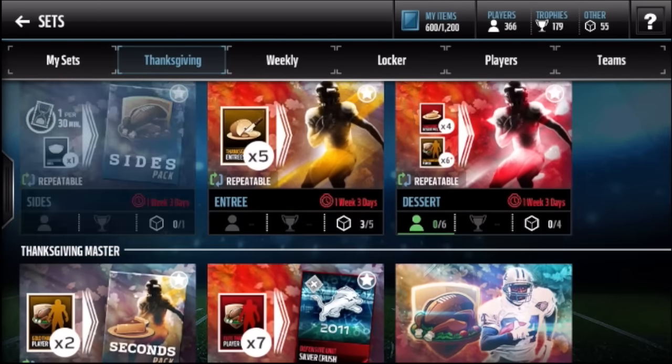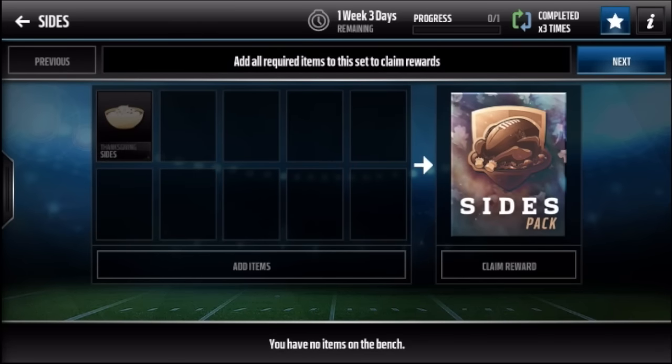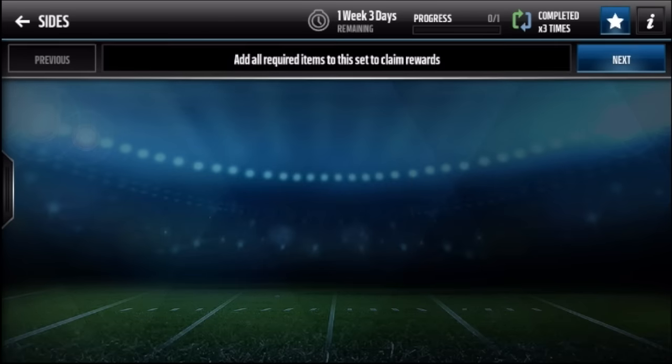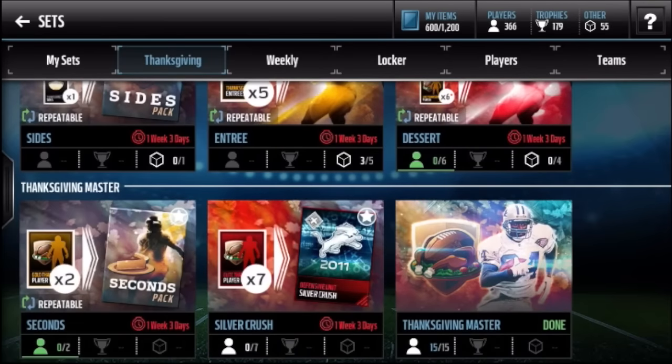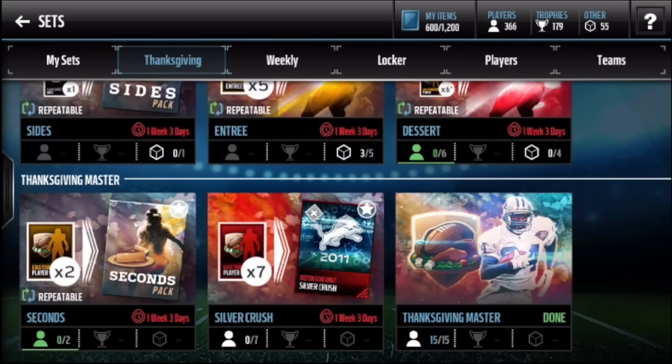Starting off with Thanksgiving - the sides are great, you can pull elites. I've only done it three times. I've done the Thanksgiving master, which is pretty much everything. I always do the promo set just because I want to get the icon, even though it's usually a little more expensive than buying the player outright.